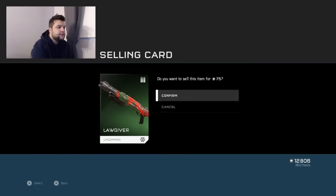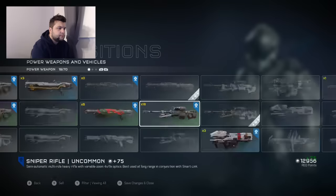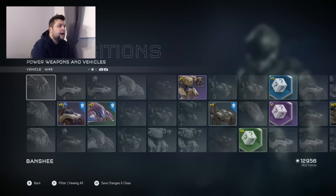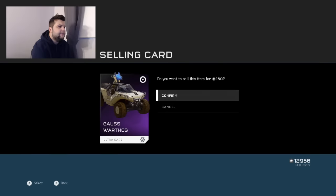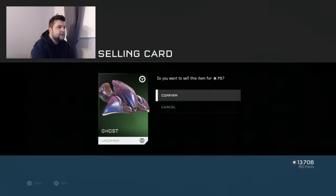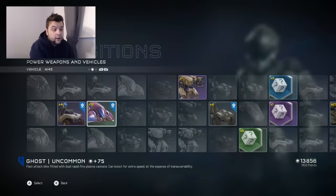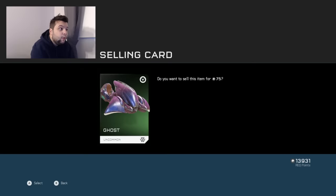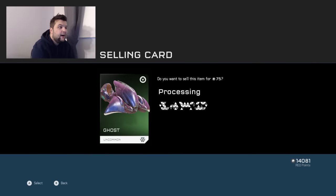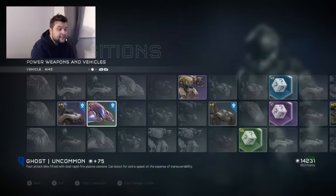Scatter shot, law givers — law giver looks pretty cool. I have eighteen sniper rifles, I'm going to keep those. Now let's go to vehicles. I have nine gauss turrets — let's sell like five of them. They seem cool but I don't think I'm going to be using them. Twenty-one ghosts — twenty-one ghosts. I think they just want you to always be in a ghost. Let's sell most of these ghosts.